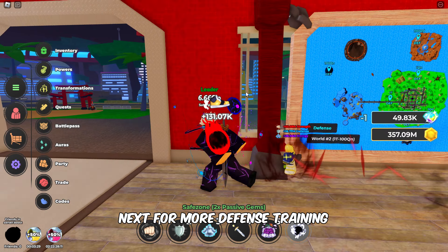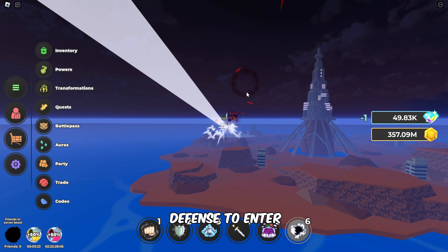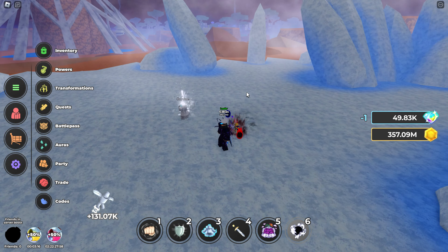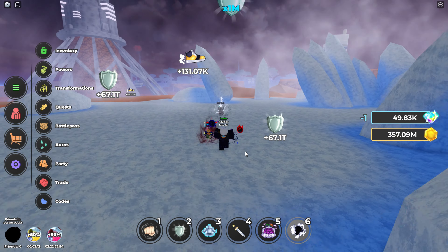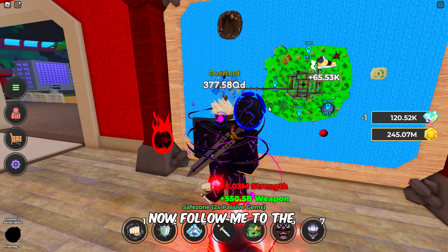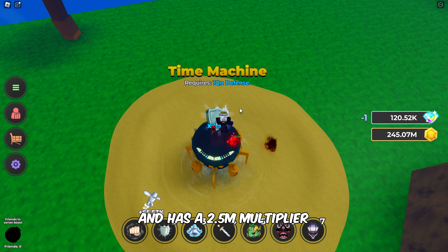Next, for more defense training, head to the cold region known as White Haze. This area requires 100 quadrillion defense to enter. Once inside, you'll benefit from a 1 million multiplier for your training. Now, follow me to the Time Machine's location for further training, and it requires 1 quintillion defense, and has a 2.5 million multiplier.